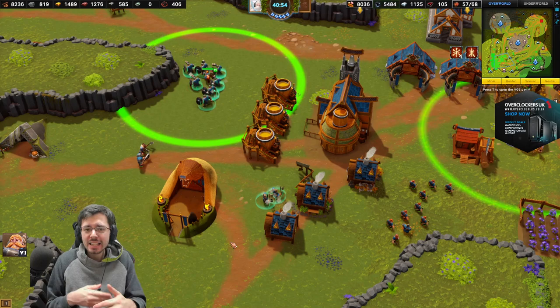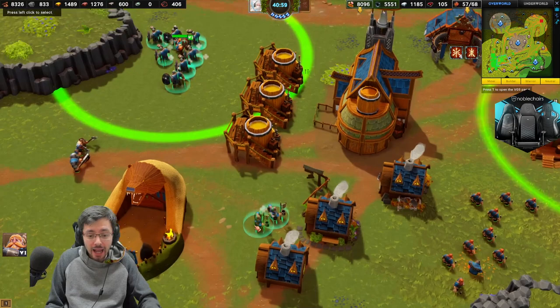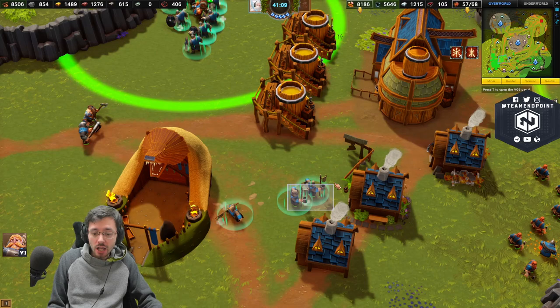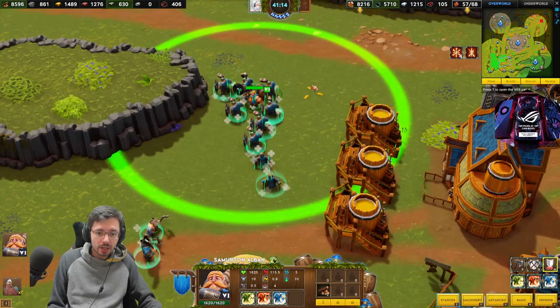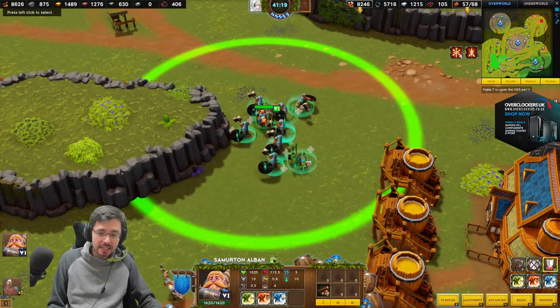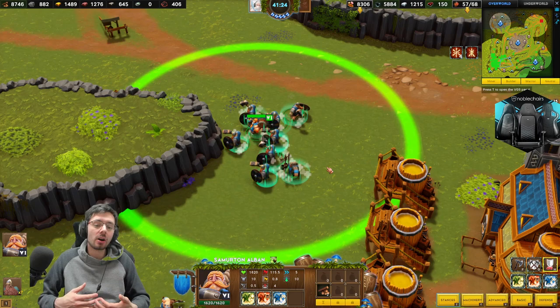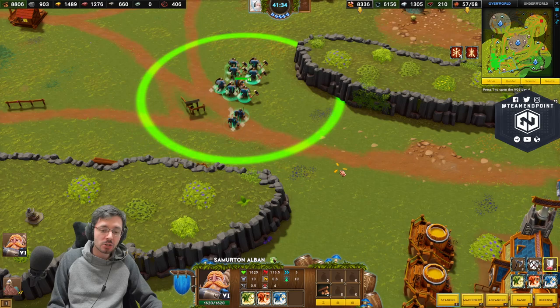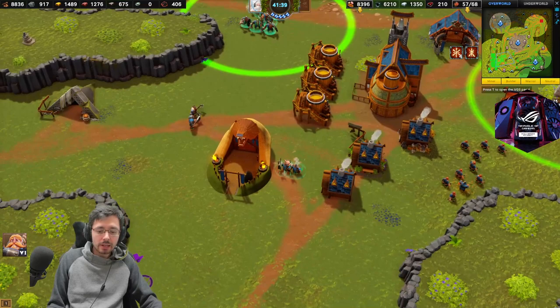As the game progresses you want brewmasters to follow your army around for healing. Ideally you want two of them, because one can't heal themselves — the second one heals the other brewmaster if it gets hurt. The builder gets two brewmasters and has them follow your army for permanent healing, which stacks slightly with more brewmasters. Make sure to keep them alive because if they die you lose the healing.